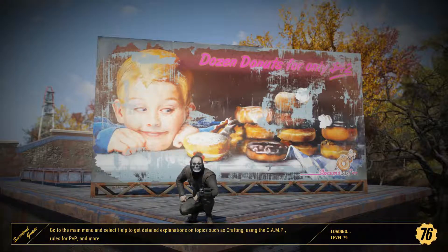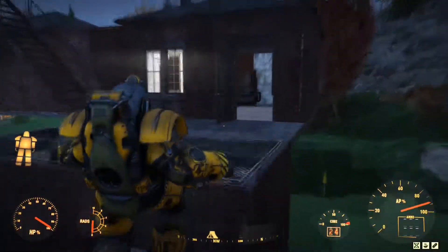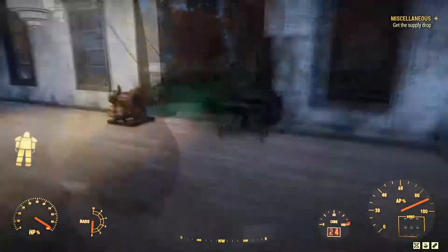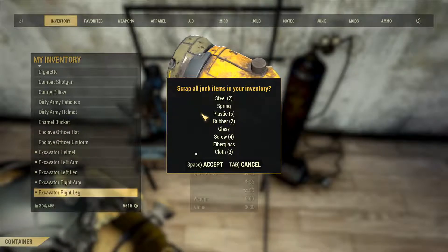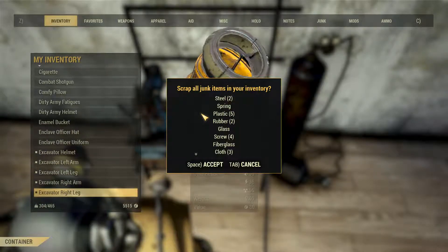Yes, I know I look amazing in this picture — it's fantastic. Excuse this failed jump. If you're wondering how I can jump so high, I have a mutation. Now again, just scrap it all and there you go: steel, spring, screws, rubber, yada yada. So you get some good stuff per run.